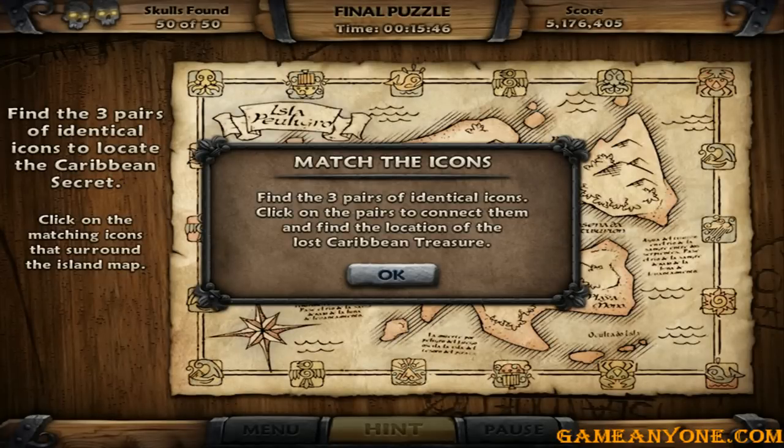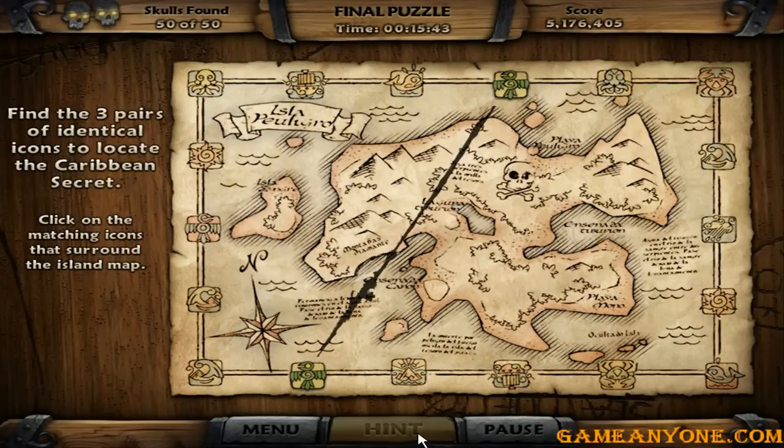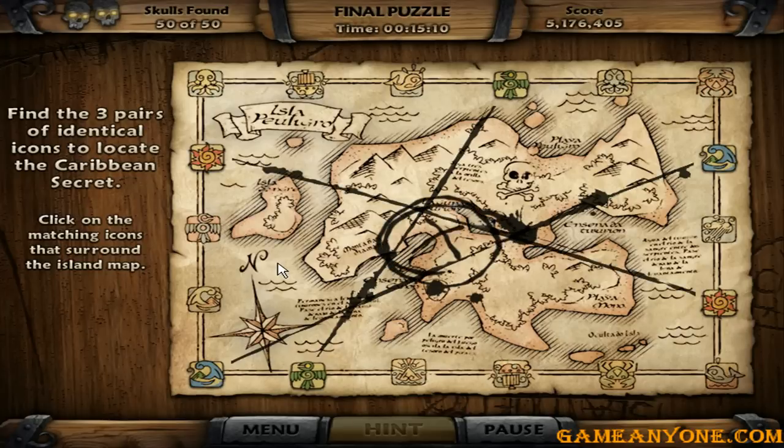Oh, what now? Identical icons, three pairs. Oh my god, this task - three pairs? Just three pairs, right? There. And what is the one that gets repeated? Oh, the bird is ready. The sun. The treasure is there!